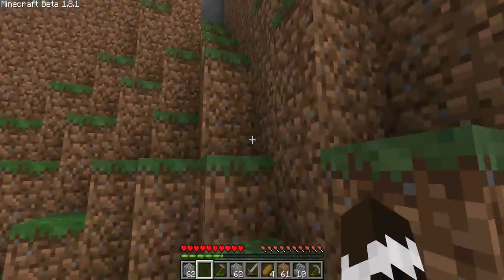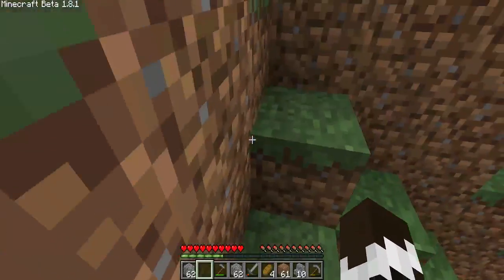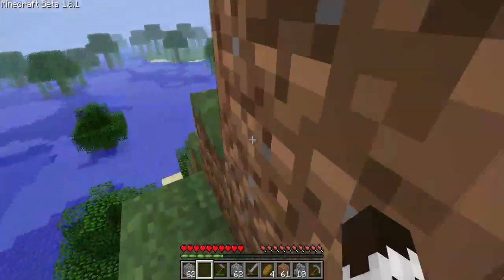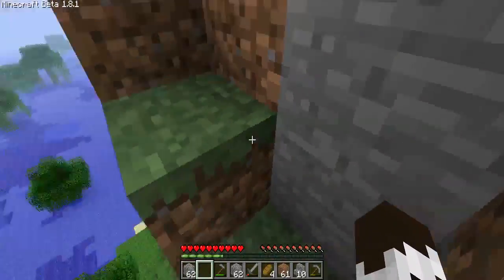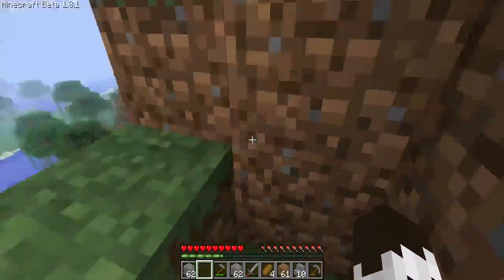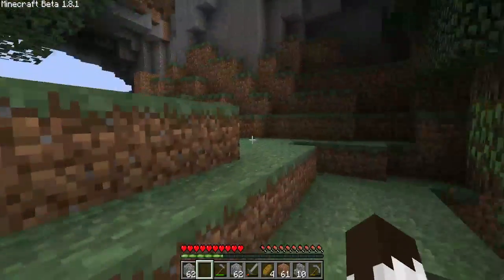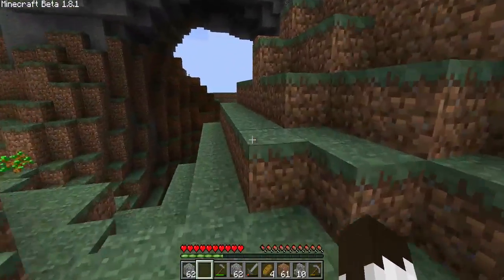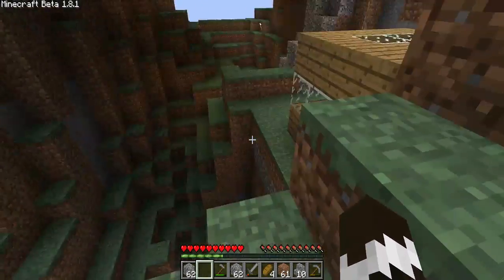In case you can't tell, there is a small little path dug into here. It's not easy for the creepers to follow me up using this path. It's easier to come up than it is to come down, because most of the time when I'm coming down I just kinda run, and normally there's some guys down there.